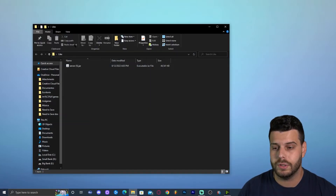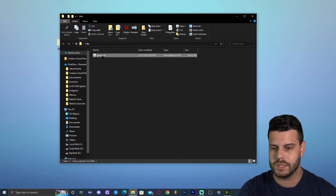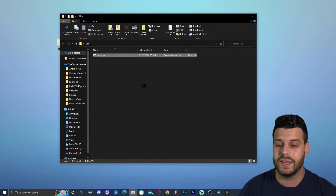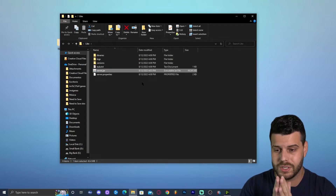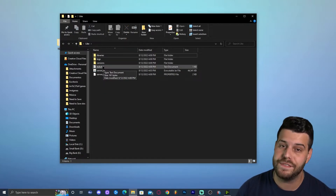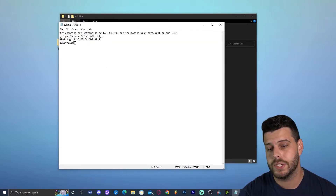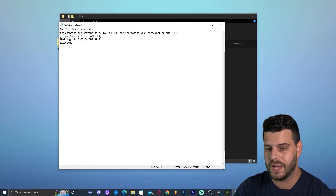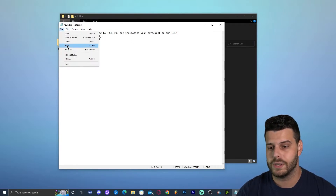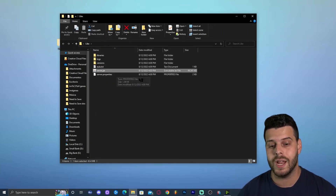Now open the folder you created and double-click the server jar file. That will start extracting files into the folder — you'll see files appearing. Once the files stop appearing, you'll have a eula.txt file in there. Double-click it to open it, and change the value from 'false' to 'true' — no spaces, it should read 'eula=true.' Click File, Save, and close the document.